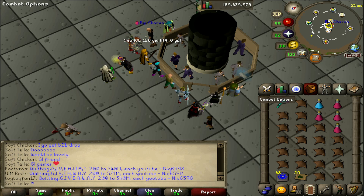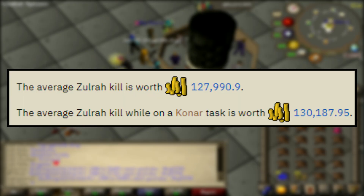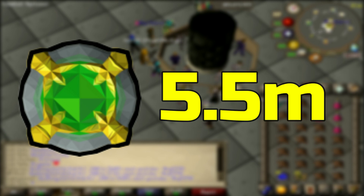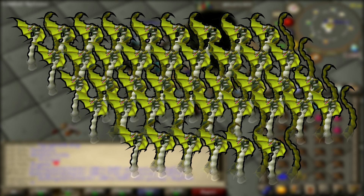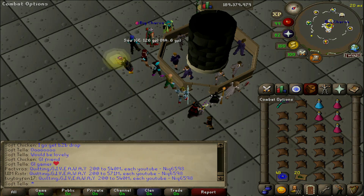As we all know, Zulrah is known as the money snake, and for good reason. According to the Old School RuneScape wiki, an average Zulrah kill is currently worth around 131k. The current price of a bond is just over 5.5 million, meaning that on average we need to kill 42 Zulrah to obtain a bond. But before we get into any more details, let's go ahead and see how lucky we are personally because my membership is currently running out. Let's go.